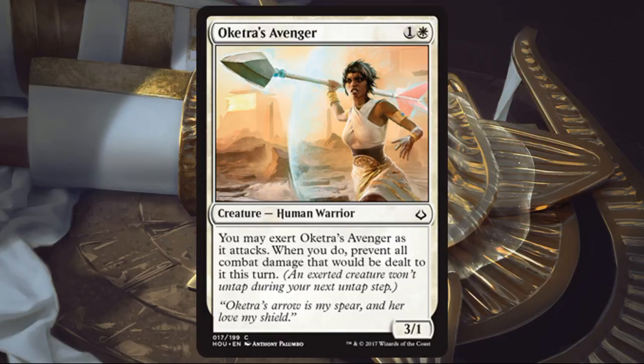Oketra's Avenger. Another good two-drop — happy to play this a lot of the time. Some people don't like 3/1s because they feel fragile, but I like playing them. Sometimes you steal some damage, other times they just trade up and take out a three- or four-drop. This one has the extra ability that you can exert it to prevent damage to it, which makes combat really difficult for your opponent.